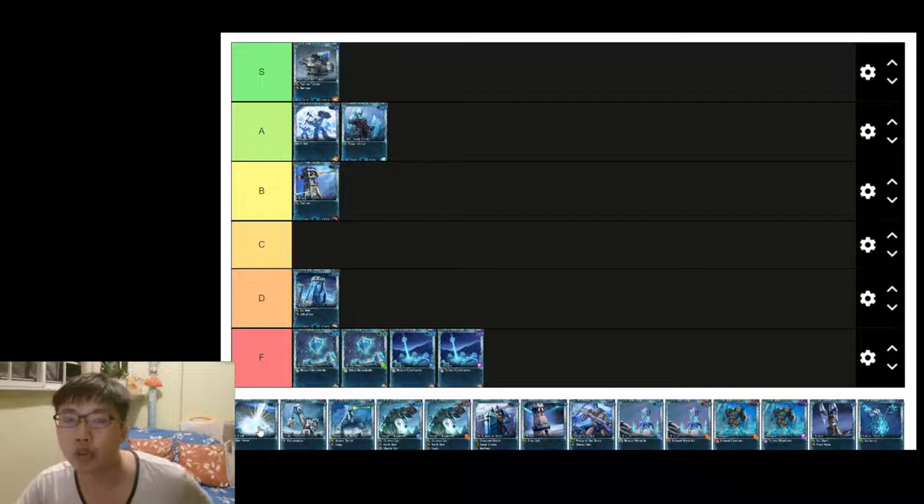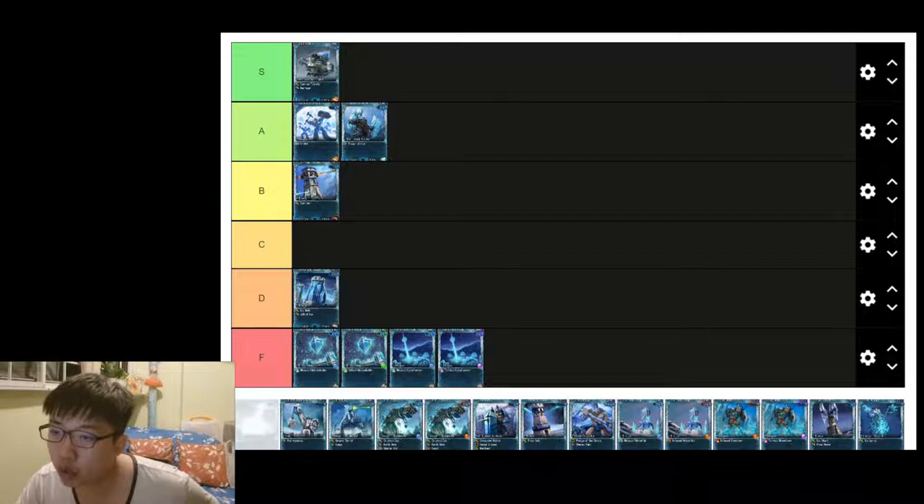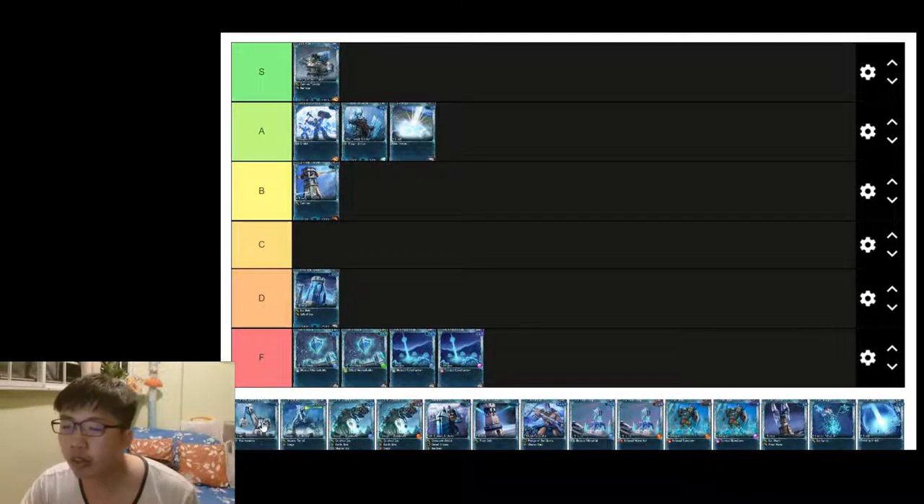Cold Snap is definitely a very very important card if you are using pure frost decks. Even if you don't use full frost, as long as you have a frost orb you might consider putting Cold Snap in. The downside of freezing units is it reduces only 50 damage to any frozen units, but nonetheless it's a very good card — A tier.